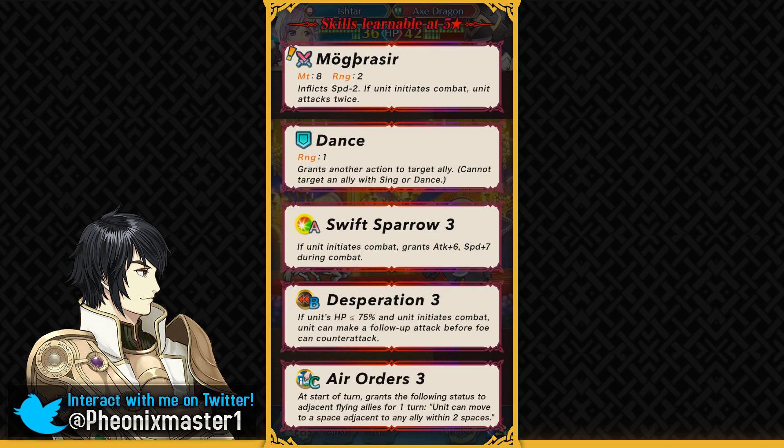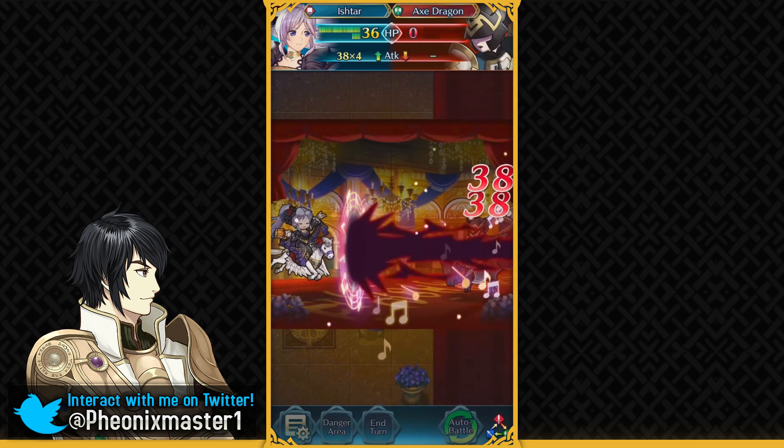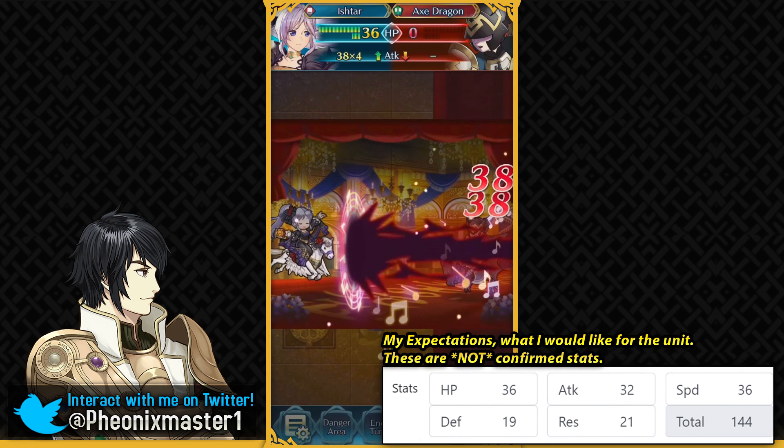Ishtar seems to be our first quad attacking dancer and she's gonna be destroying this poor axe dragon. I did calculate the stats based on this attack — there's no special active. I think Ishtar is gonna be having somewhere around 31-32 attack, and as for speed it could be up to 36 or 37 or even faster, and she does have the minus 2 speed penalty from her weapon. That's probably why they'll give her higher base speed. I don't really expect her to have much bulk. I kind of expect them to give the BST boost to dancers this time, like all other units have gotten — so around 144-145 BST. If they don't give the BST boost to dancers, that would definitely surprise me.